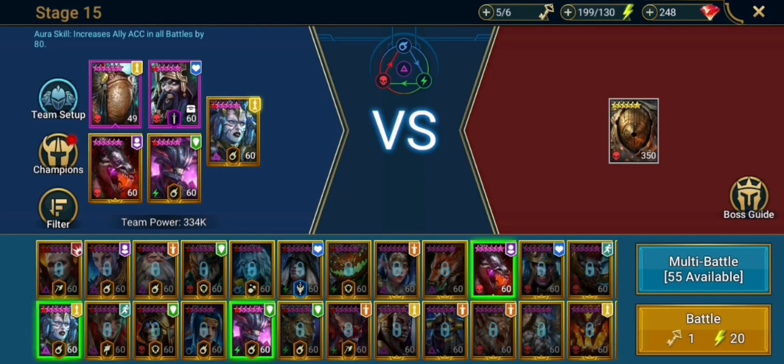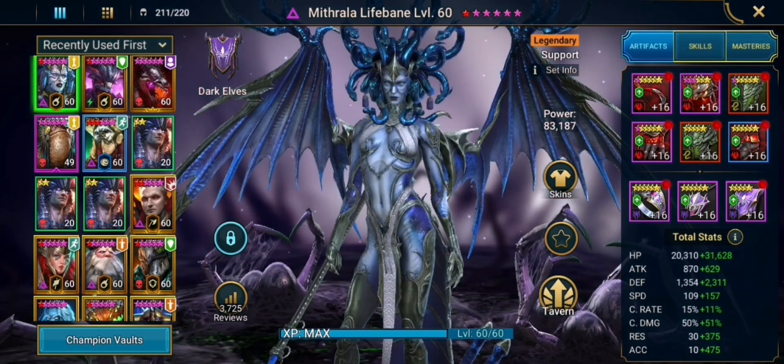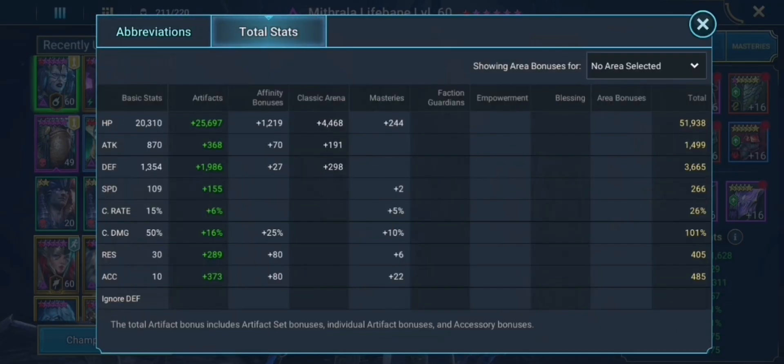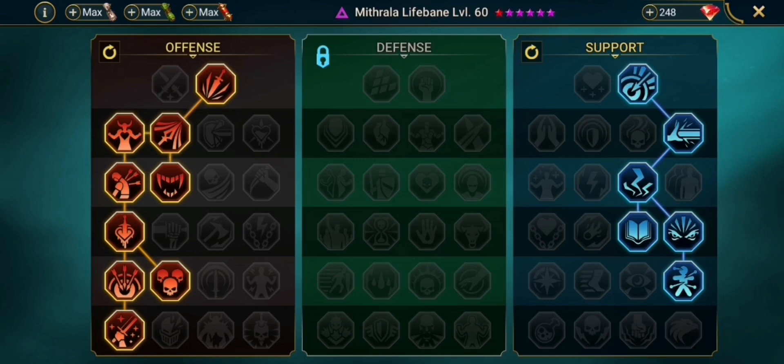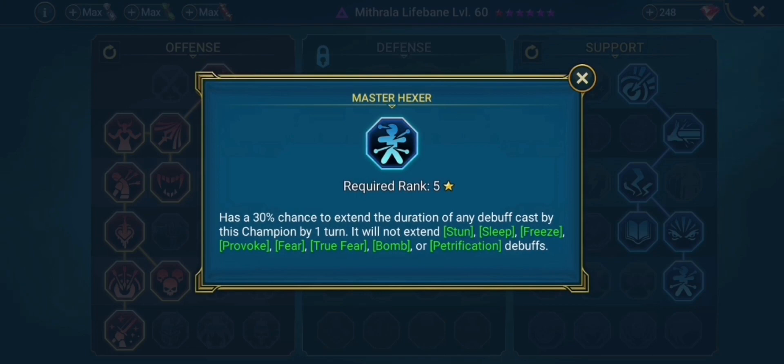I want to show you the sets, stats, and masteries I have on these champions, so I'm going to go into my champion collection. Going over Mitrala first — she is in my all-around build. She has 50k HP, over 3500 defense, and is quite fast with 266 speed. She has a very good amount of accuracy at almost 500, and also some resistance. Combined, that means she has somewhere around 900 effective resistance and isn't getting many debuffs. Her masteries are the support and options tree leading up to War Master, and we have Master Hexer to extend the duration of those poison debuffs.